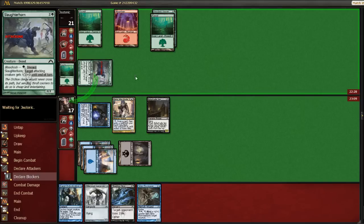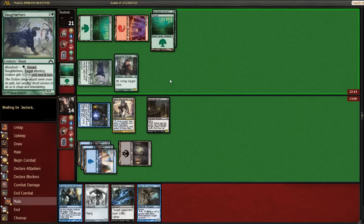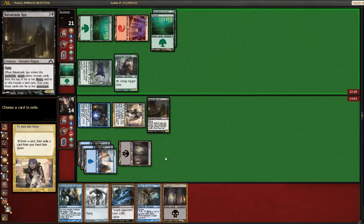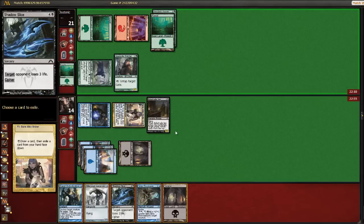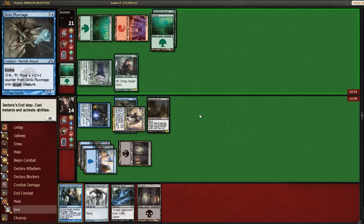It would be nice to get one of our one-fours to be able to block this guy. So what do we want to exile here? We could exile Simic Flux Mage. I think it's gonna probably be a while before — well, I guess we might play it the turn after next. But I can grab it and play it in the same turn, so I guess we'll probably do that.